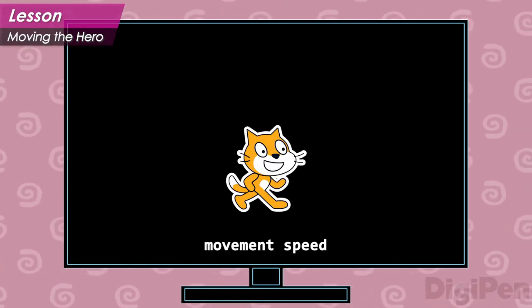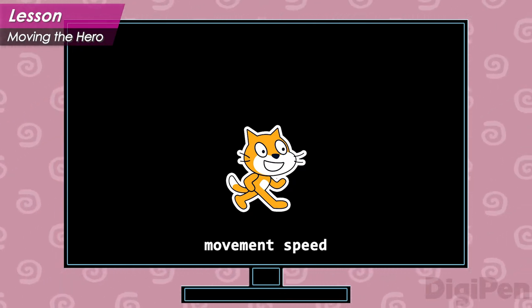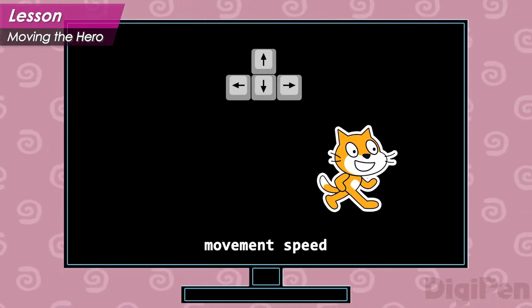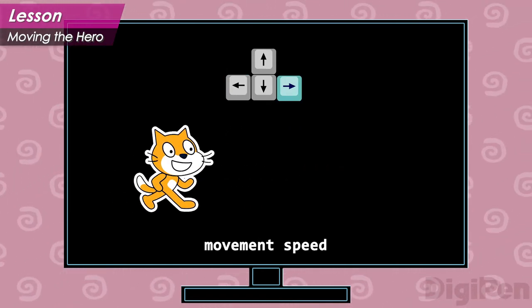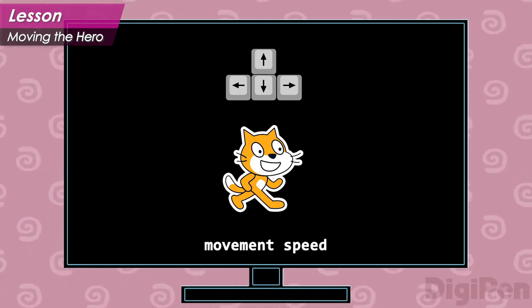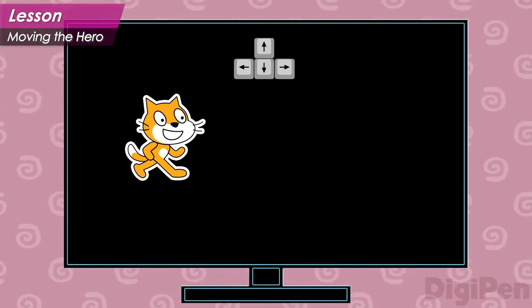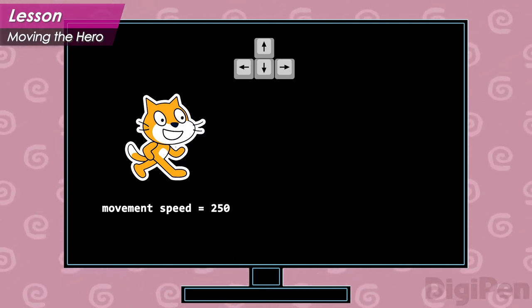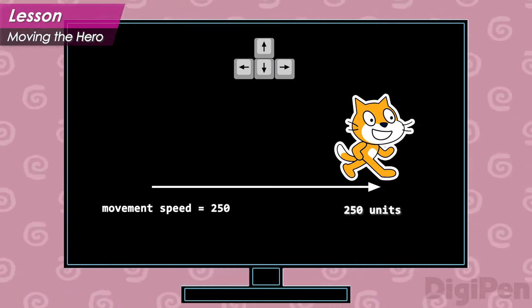Movement speed is a number that controls how fast the hero moves in Crystal Cat. When you hold the right arrow key, the hero moves to the right, and when you hold the left arrow, the hero moves to the left. The game uses its movement speed number to know how fast the hero should move. The movement speed in Crystal Cat is 250 units per second. This means that when you hold the right arrow key for one second, the hero moves 250 units to the right.